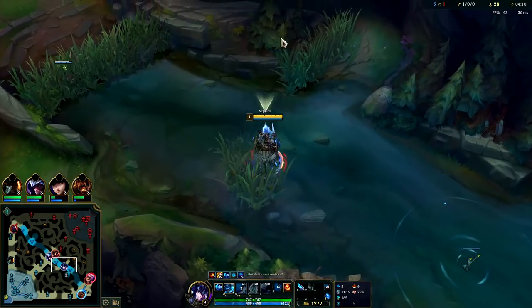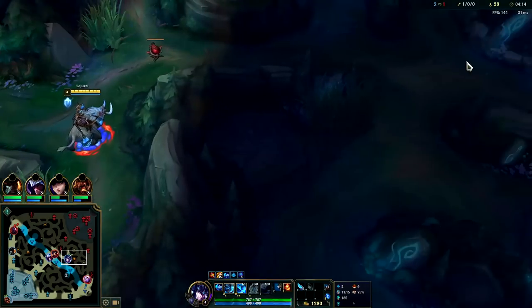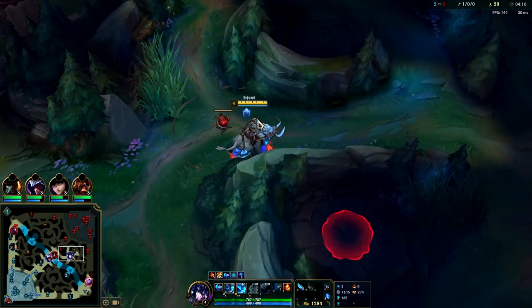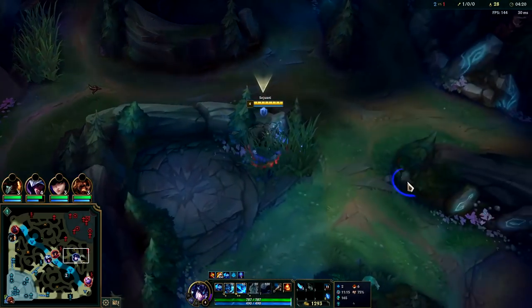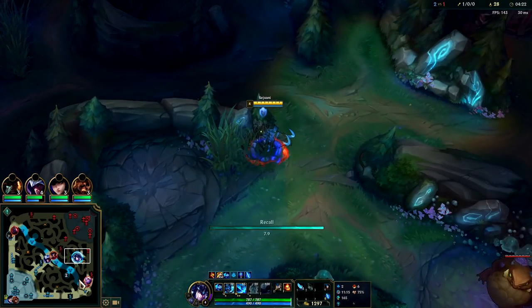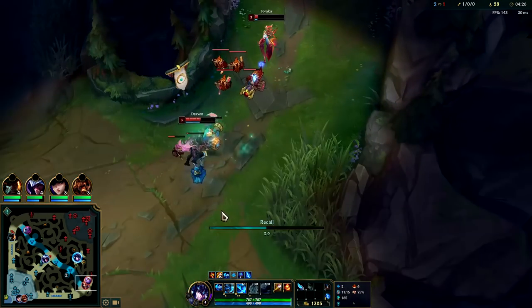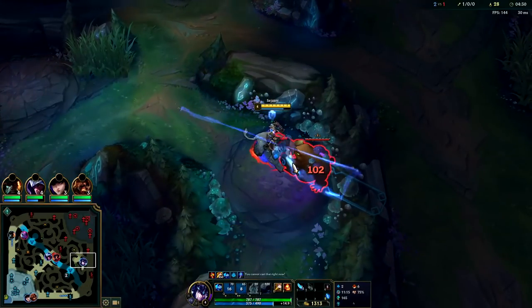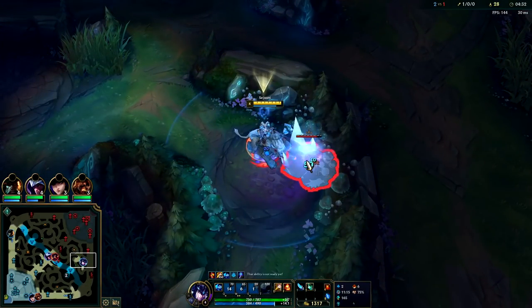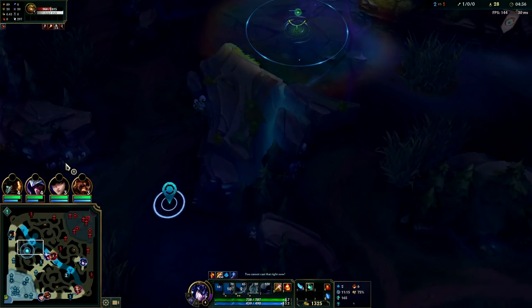All right, double scuttle. Try to go mid — I might even be able to kill her right here. She'll be doing her gromp, going over to wolves most likely. She's not over here, that's a little surprising. She went top side — that's really weird. I don't know why she went over there; she should have been on her gromp and then on her way to wolves.